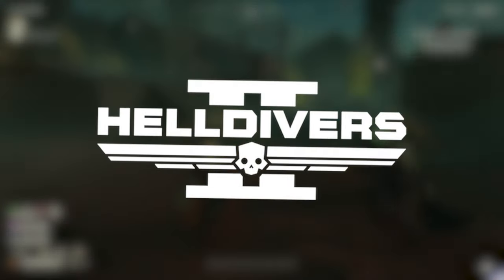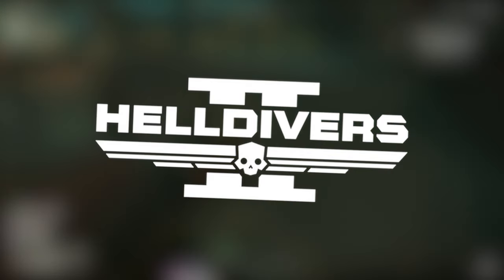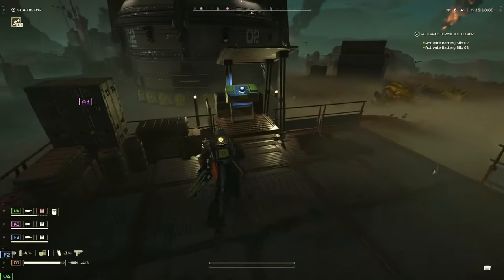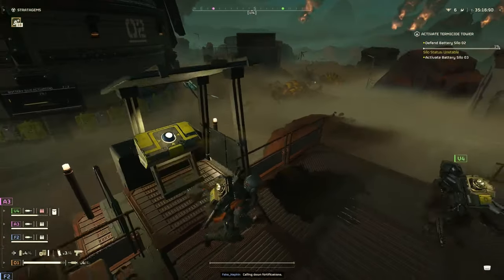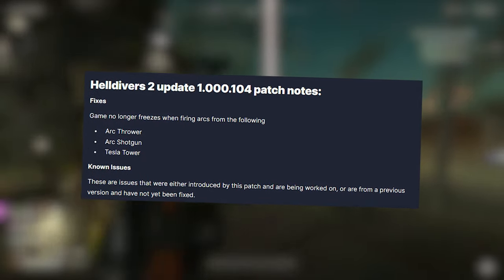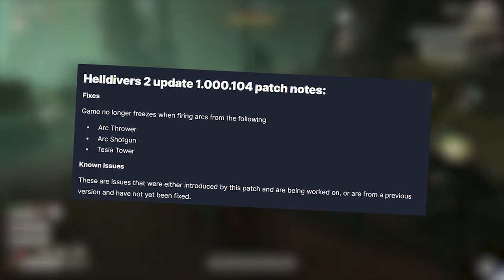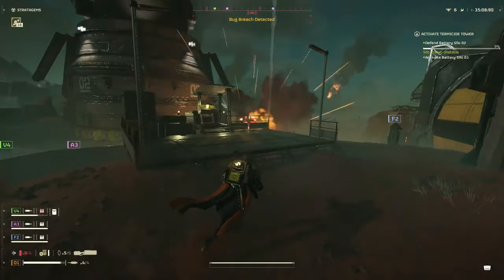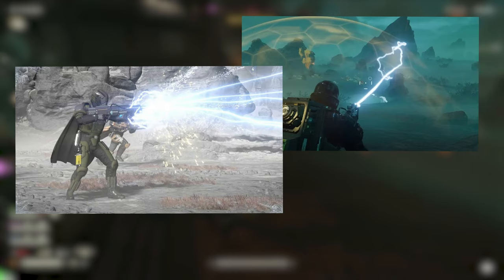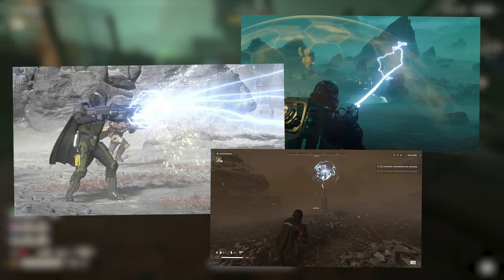Arrowhead, the masterminds behind Helldivers 2, have just unleashed a game-changing update that's set to shake up the battlefield like never before. We're diving deep into the latest patch notes for Helldivers 2, where Arrowhead addresses issues and updates their list of known problems. Last week, Arrowhead actually issued a warning advising players against using the Arc Thrower, the Arc Shotgun, and the Tesla Tower due to it crashing the game.